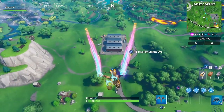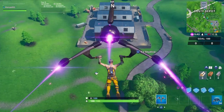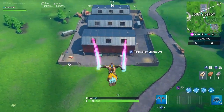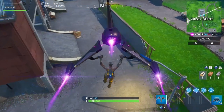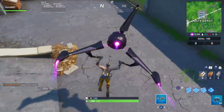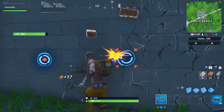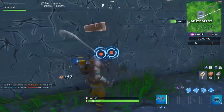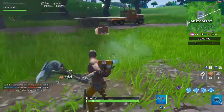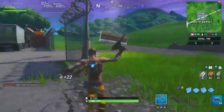I just tried it — you can't land on the meteor and then glide to Dusty Depot. It does not work. It does give you credit for landing on the meteor, but you're supposed to land in Dusty first. Then you've got to get all your harvesting materials, and then you've got to build up to the meteor, or if you die in this game mode, you can make your way to the meteor.